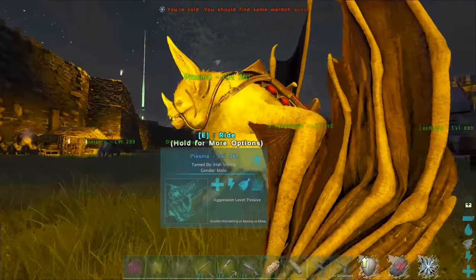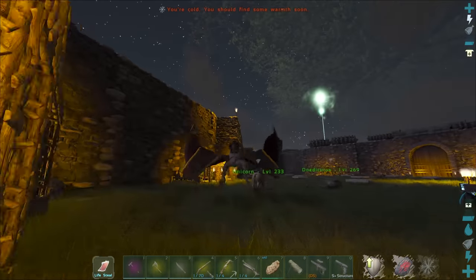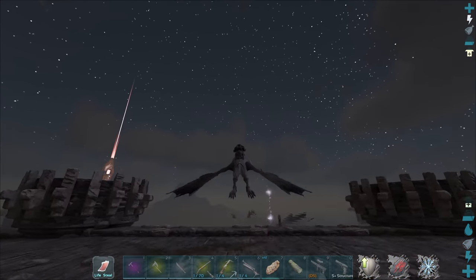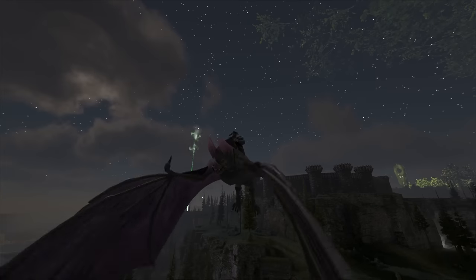It probably works with other shoulder pets. The fact that they can pick up the bags is hilarious. The way to reset that is to just use your bat, or you could just leave the fjordhawk there and leave the area for a few minutes and come back. Anyway, we're gonna go on over to Asgard once more today.